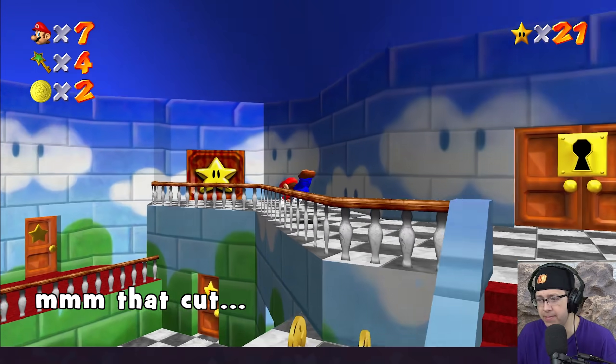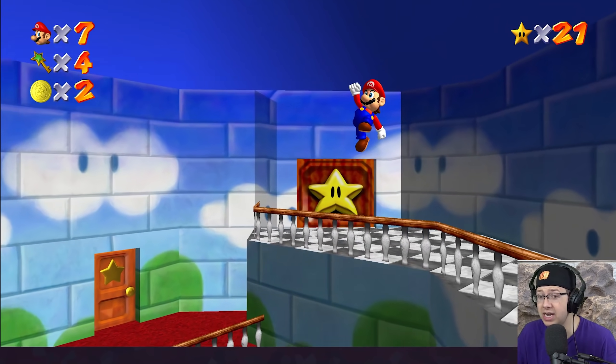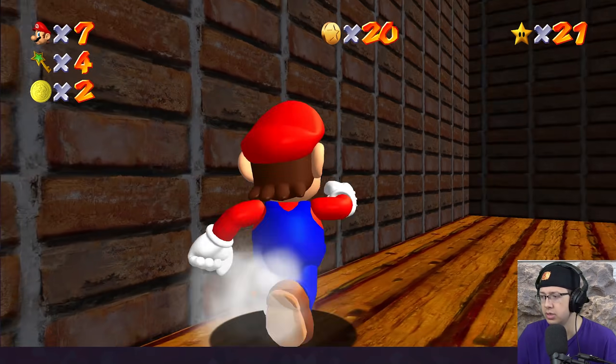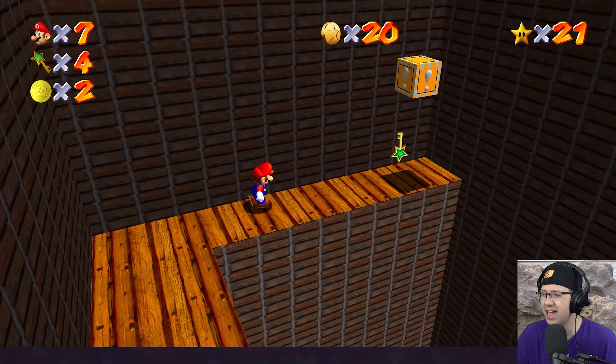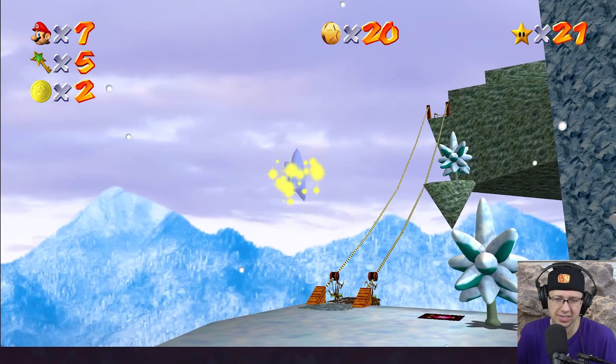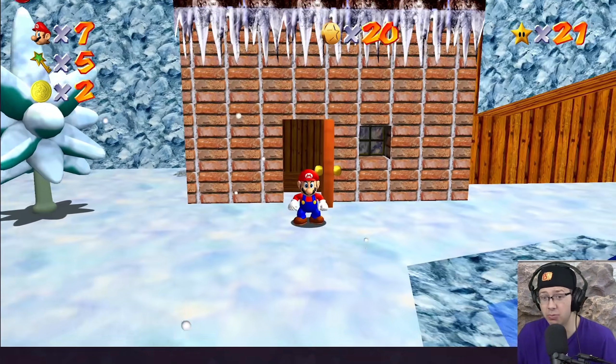So let's go ahead and finally fight Bowser. Wait a minute — we did not get a key here. Okay, we've got to look for a key first. Let's do that. Oh, I have an idea where the key might be actually. There's the key! Let's go. And while we're here, we might as well just get a hundred coins and red coins. Why not? We already got the key and we're already here.